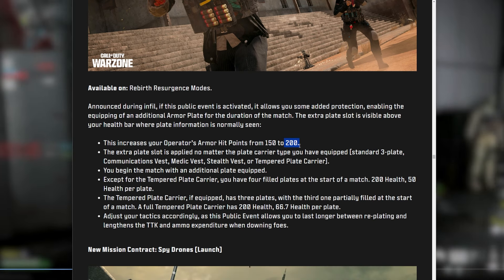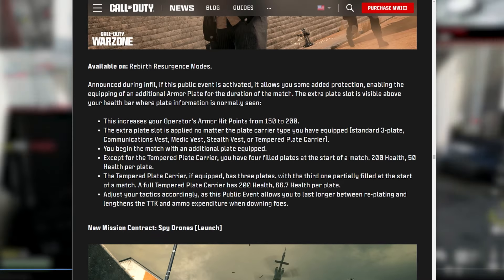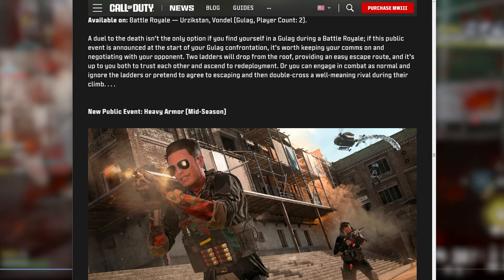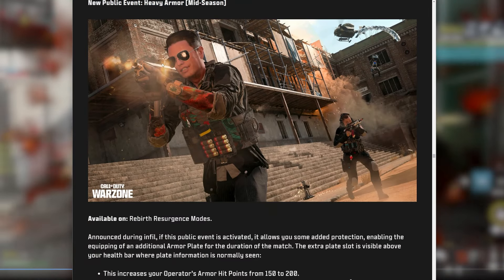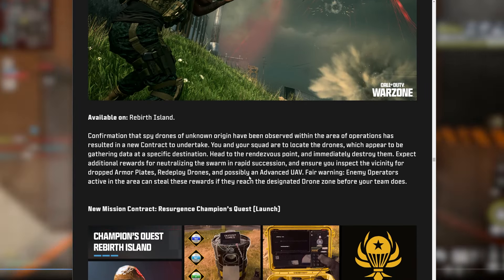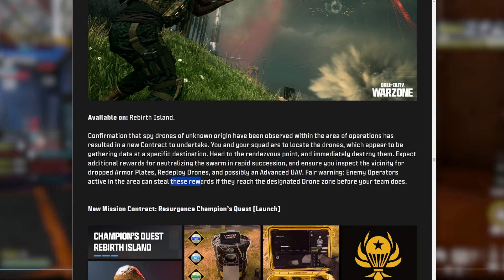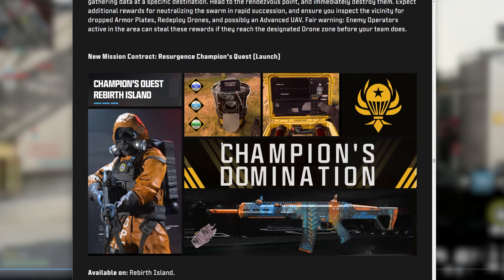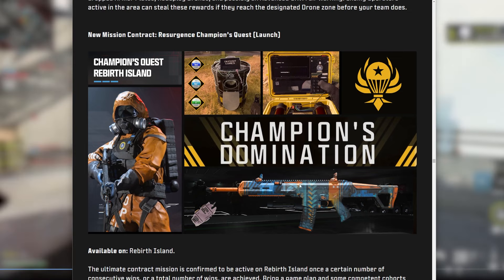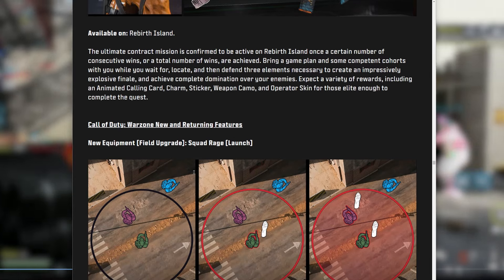The Heavy Armor event brings 200 total health — basically a higher TTK game mode, which is a really cool vibe. Spy Drones are a new mission contract on Rebirth involving advanced armored plates and redeployed drones — enemies can steal the rewards. The Champions Quest returns with the same vibe — here's the new Champions Quest operator skin and weapon blueprint for Rebirth Island, which looks really sick.